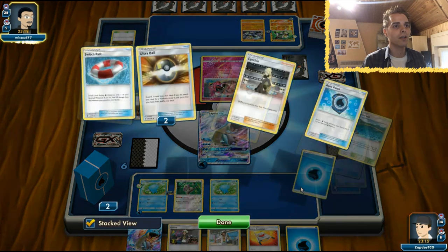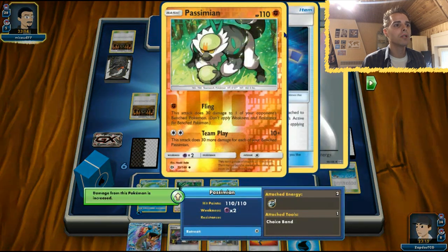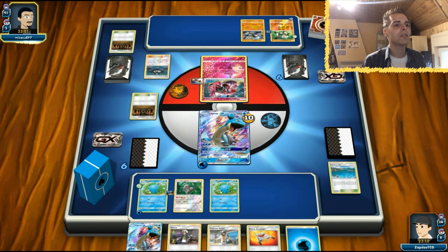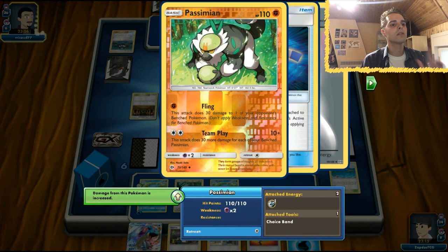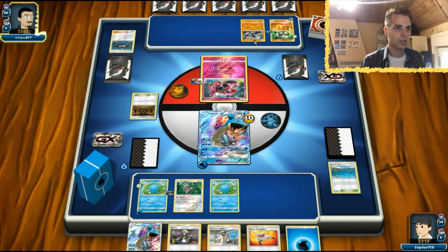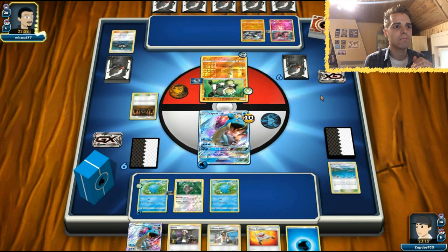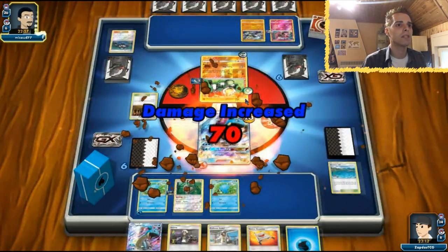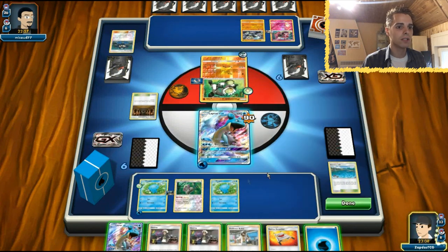Shrine is back for another turn. He will be able to hit some damage - he can retreat for free and smack 70 damage to our Lapras. That might not seem a lot, but as soon as he gets more Passimions out we might be in danger. The Shrine is definitely kicking in and we draw into a Guzma, which is not what I wanted at all.